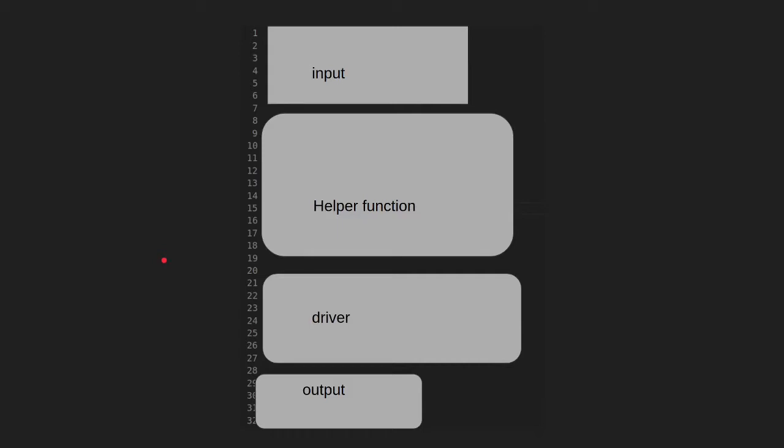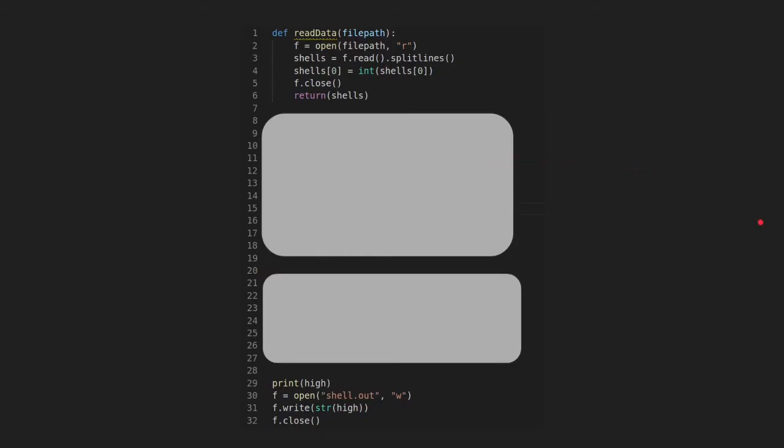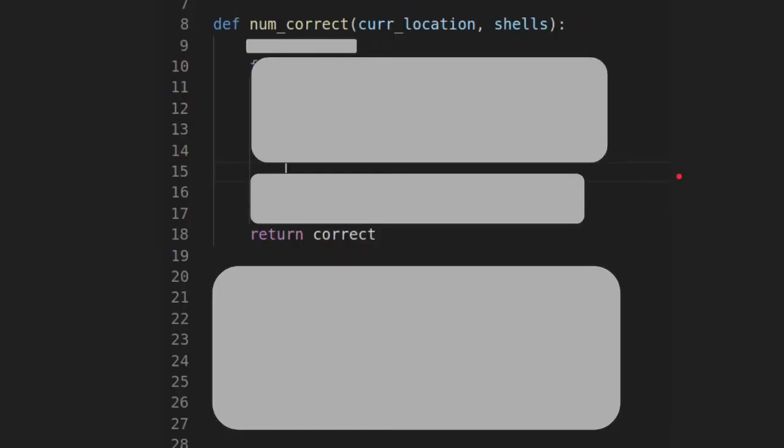Let's take an overview of what our program is going to look like. All USACO cycle problems start and end the same — we'll have input and output. The key is the middle part. The numCorrect function will take in a current location and shells, which is our input. Current location is where the pebble initially starts — one, two, or three in this case. After finishing the function, we'll call it for each possible starting position using a for loop and find the max of all the answers.